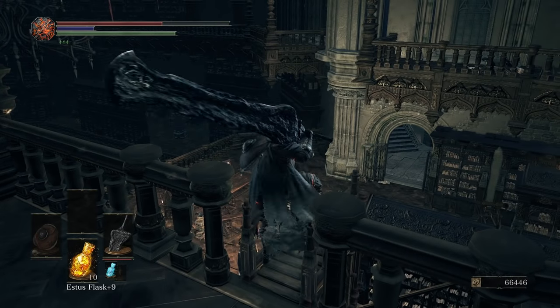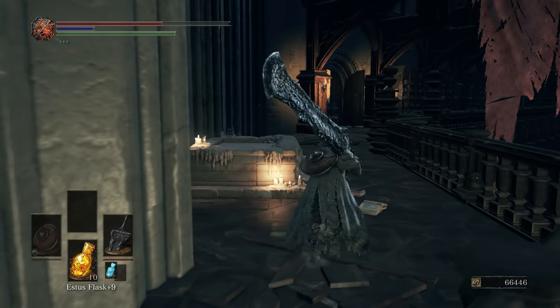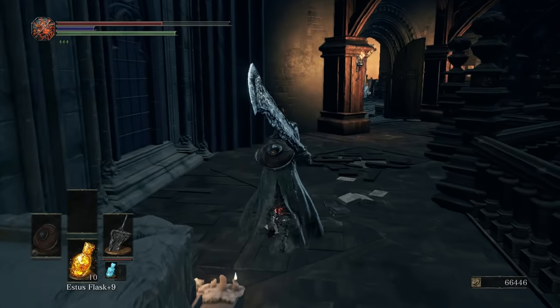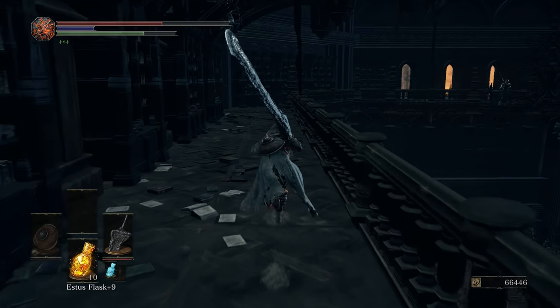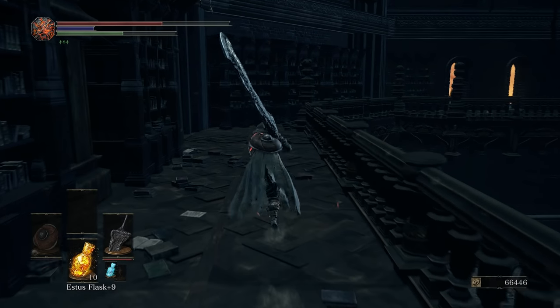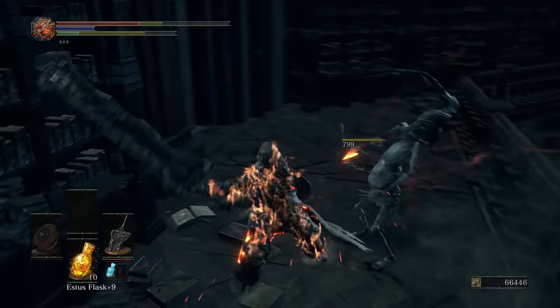Of course, make sure to kick down the ladder. We can re-wax up but I don't really think it's necessary here. We're gonna go over here and kill this knight and grab the items on that balcony — and that's actually the path from earlier that I said we could jump down, but we're going to wait.